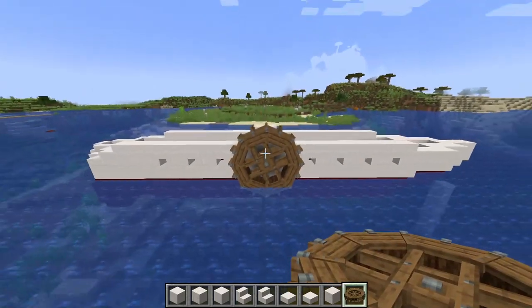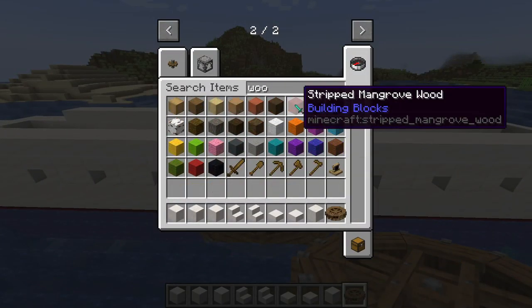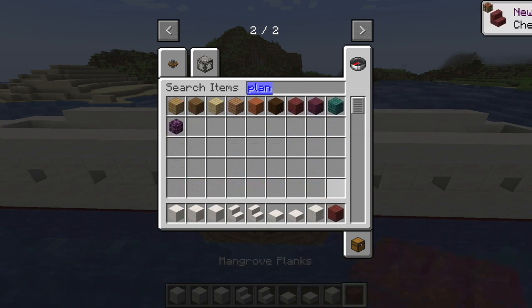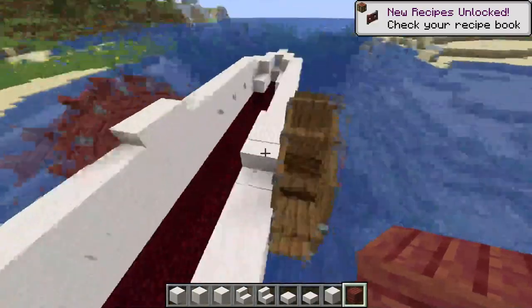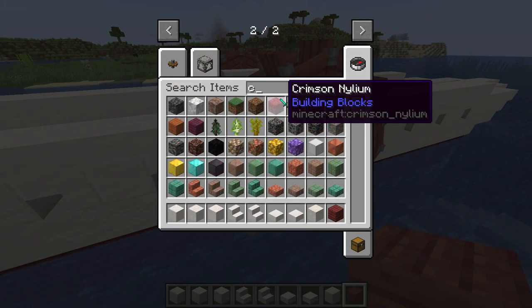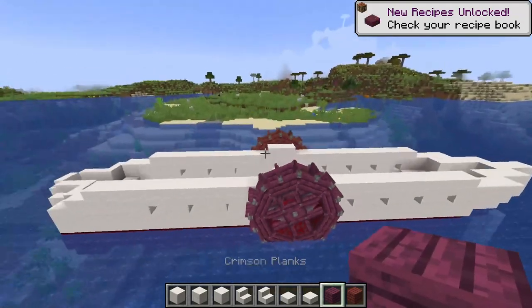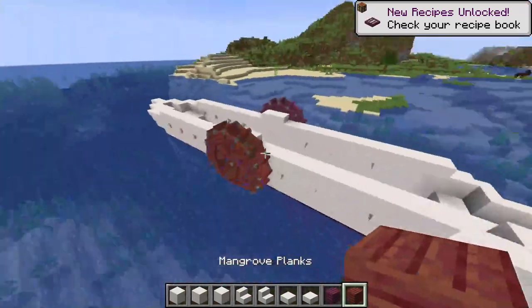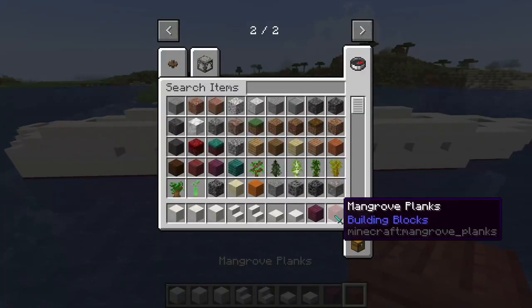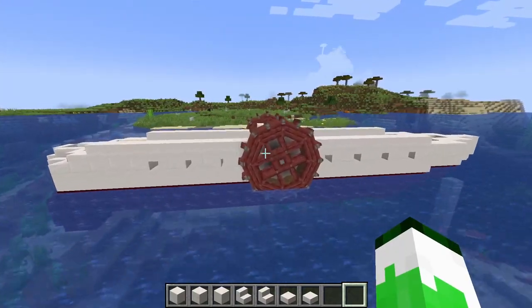That's one wheel on this side and one on the other. There is a type of mangrove wood — that's pink. Can we turn that? Yes, okay, that's cool. Wait, could we use that nether crimson wood? It looks better actually. I think I like the mangrove wood. Okay, so these are going to be our paddle thingies.